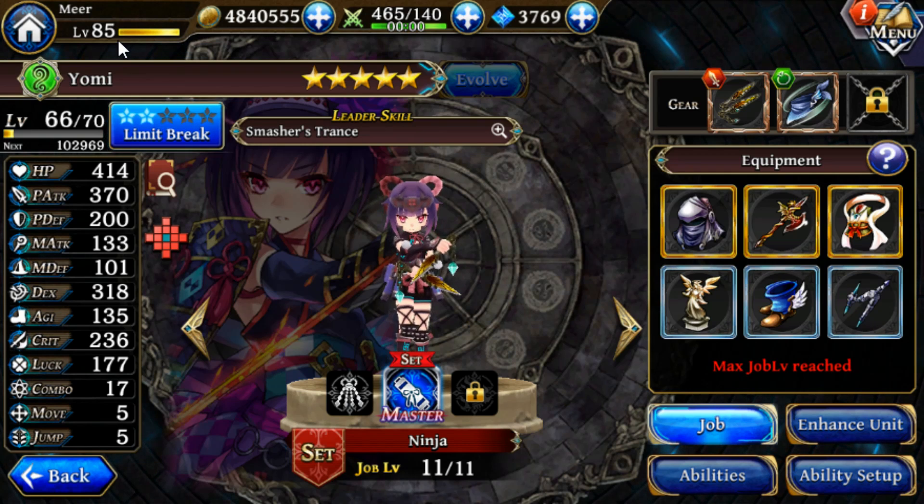The other thing limit breaks do: the first and third limit breaks unlock the second and third jobs, the second and fifth limit breaks unlock the second and third gear slots, and the fourth limit break unlocks the master ability for a unit that has a master ability available.